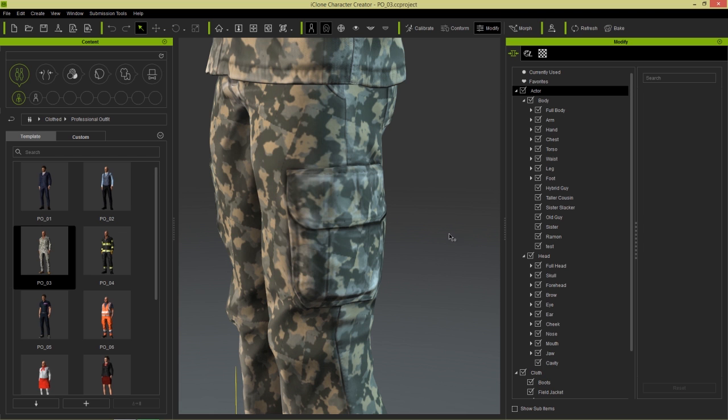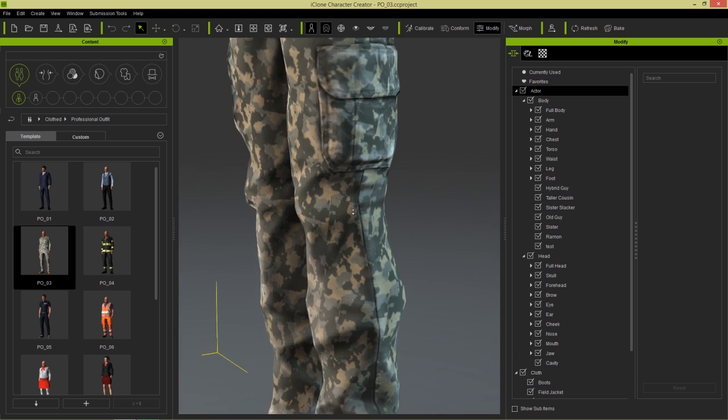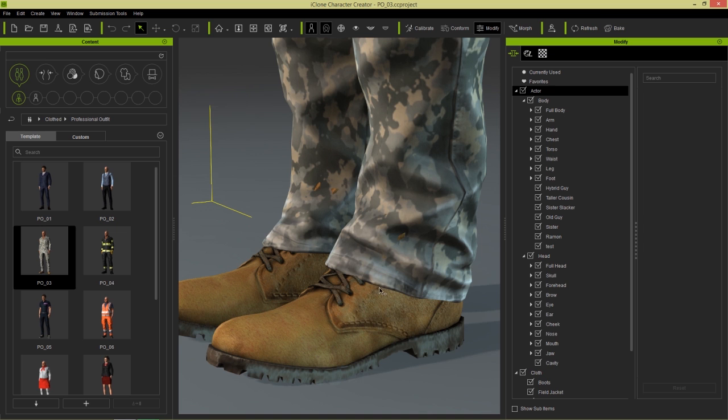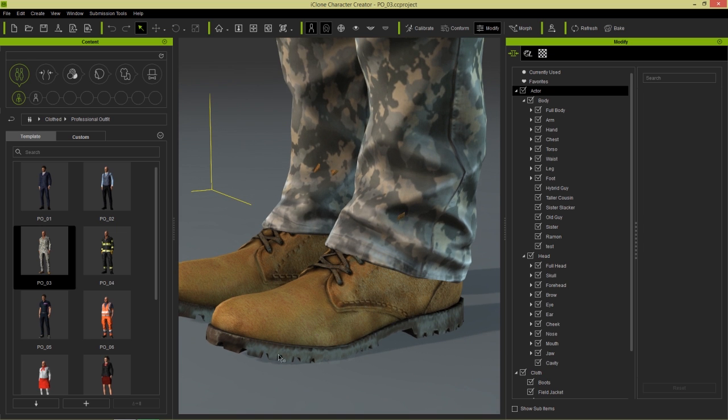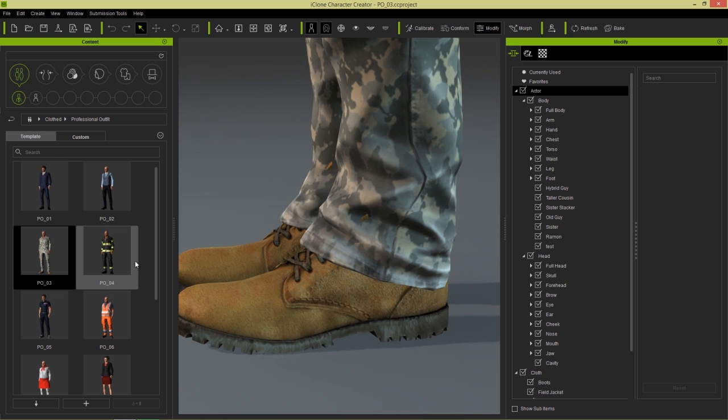I'm going to turn off my morph gizmo here so we don't have that yellow stuff all over the screen. And you can take a look at all the nice creases and especially on the boots as well. You can see the real attention to detail here with the laces and the stitching and the rubber soles and the aging and stuff like that. So that's really cool.